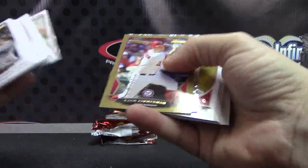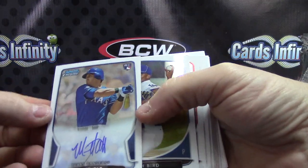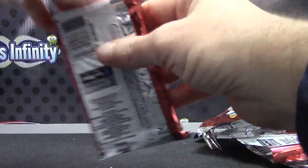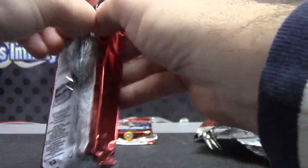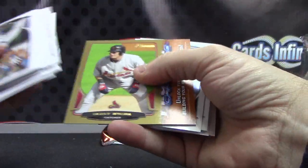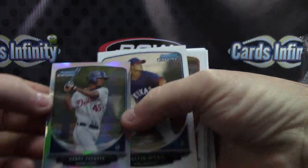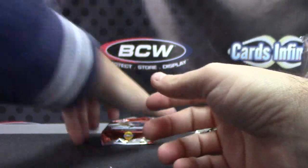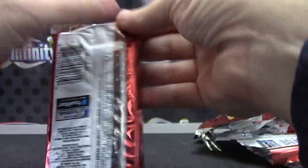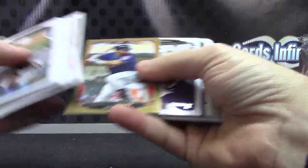Three packs left. Adam Dunn is the ice card. Mike Olt rookie autograph and base. Dan Rivasquez mini and base. The last pack — Carlos, that dude Andre Josh and base.